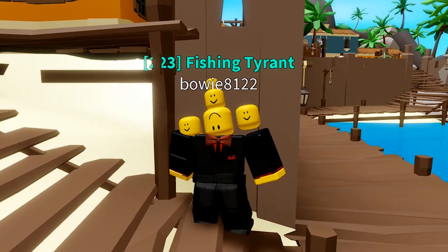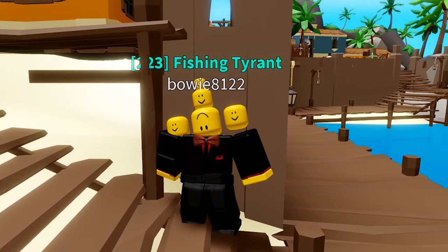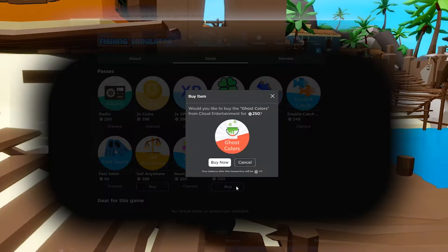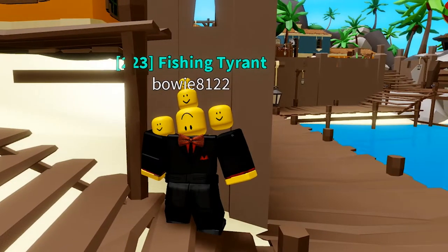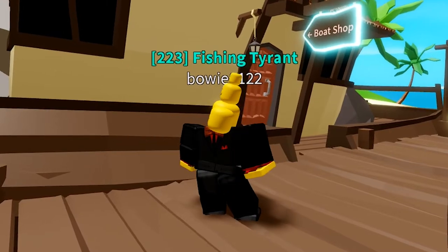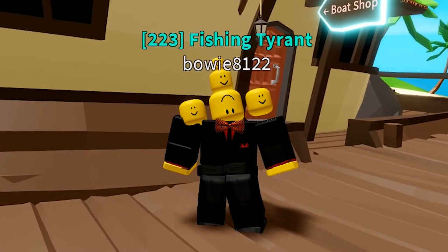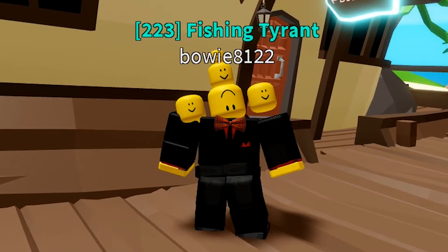The ghost colors are basically the same as the neon colors in the way that you get them. It's a Game Pass, 250 Robux — you get it the exact same way. Just like its sister the neon colors, you once again have to go to Decker's Boat Shop to equip the colors.